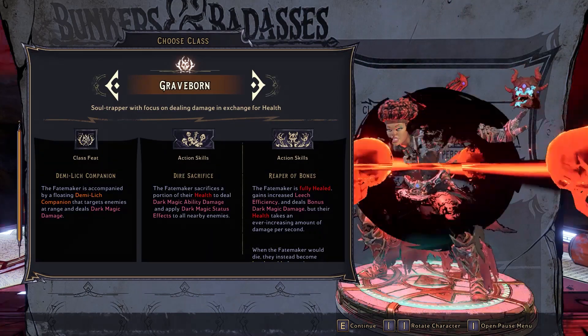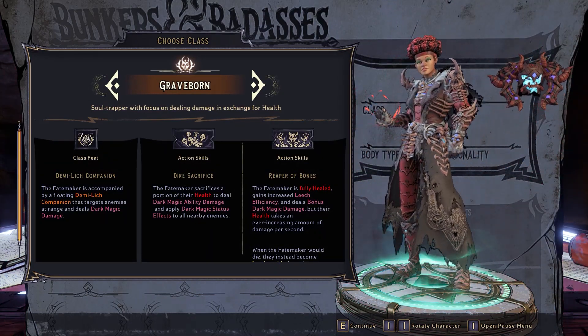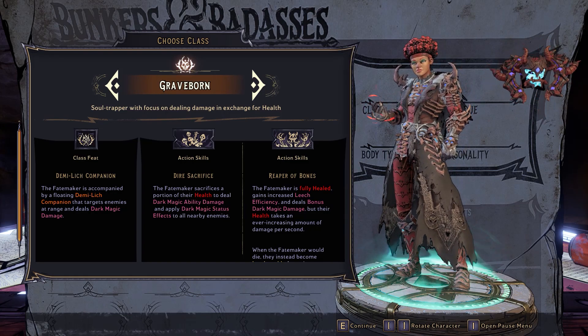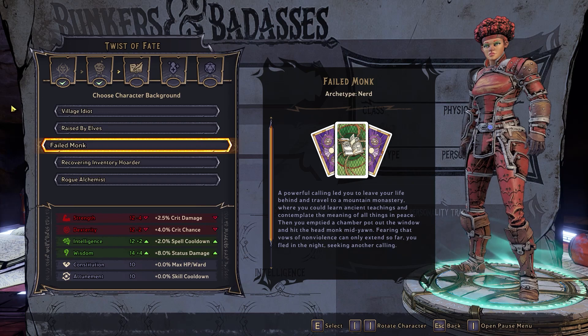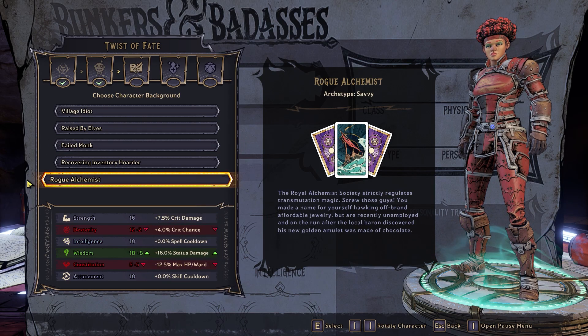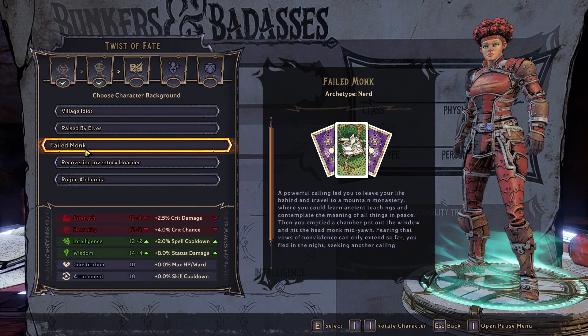Since Graveborn sacrificed their own health to use certain abilities, you'll need to be a bit beefy. That makes Constitution an essential stat, right alongside intelligence and wisdom for all those spells. Failed Monk and Rogue Alchemist will suit this class well. Failed Monk especially, because it beefs up both intelligence and wisdom without sacrificing any constitution.